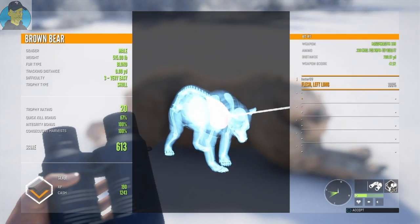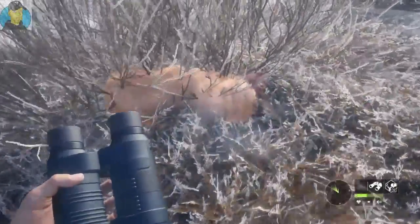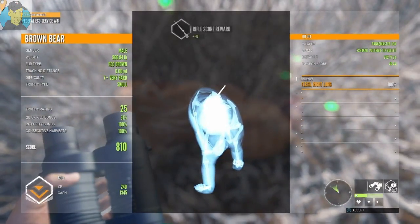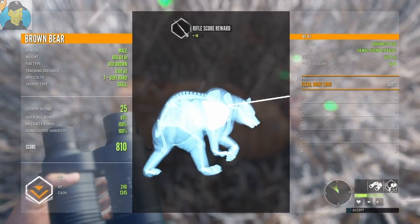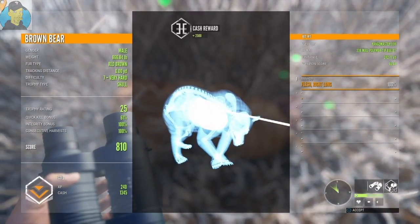Let's track down that other bear. Pick him up — wow! Right lung shot, 866 pounds, red-brown fur, seven very hard, trophy rating 25 — quick kill bonus 61%. I finally got my gold brown bear! Really excited about this one.